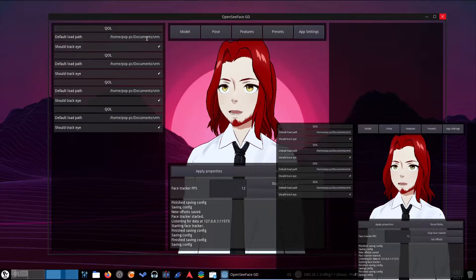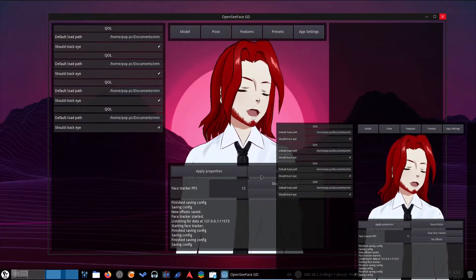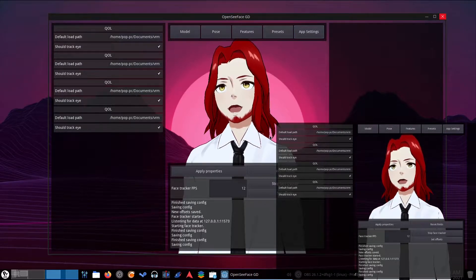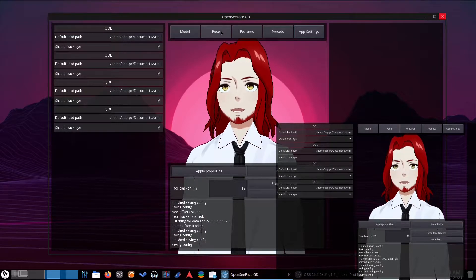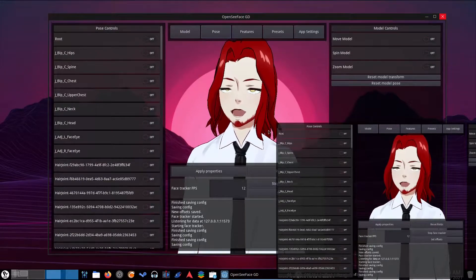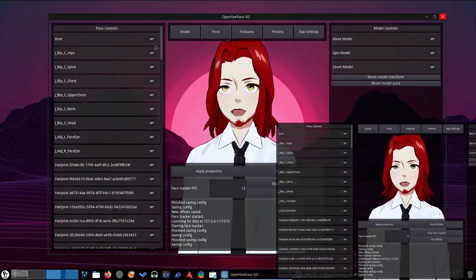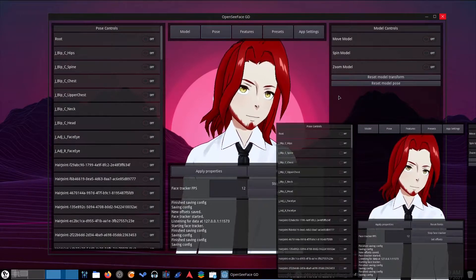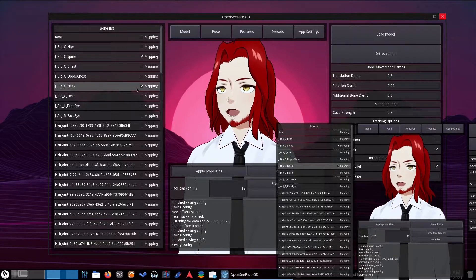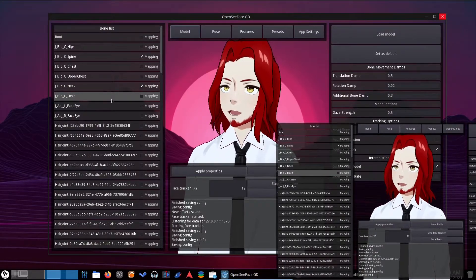In app settings you've got your default load path, which now works if you click the apply properties button. Last time I tried to use this I was trying to figure out why I couldn't set a default load path — only to realize it would probably help if I clicked apply properties when I change stuff. Posing works great — this is actually the most effective posing system I've seen in one of these 3D VTuber programs. You can make funny poses, set them as presets, and load into them. The spine and neck need to be turned on to map and then applied, otherwise it just moves the head and nothing else.